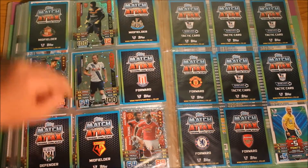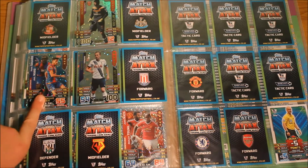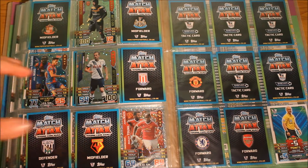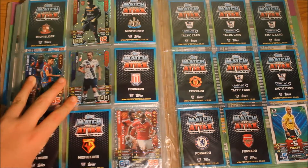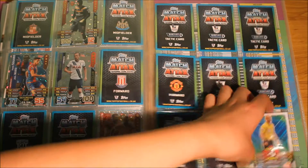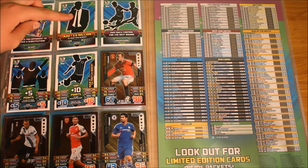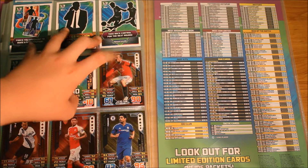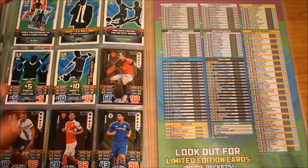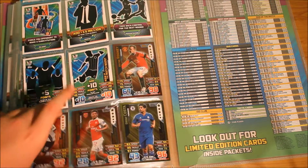For the 100 Club, I just need Hazard at 101 and Vincent Kompany. For Tactic cards, I've placed them in random order but I do have T1, T2, T3, T4, T5, and T6 — so I have all the Tactic cards. And then there are the limited edition cards I have.